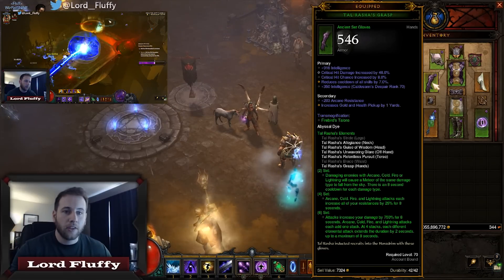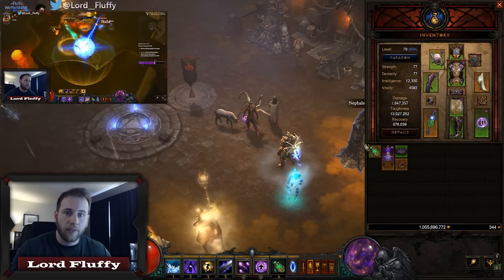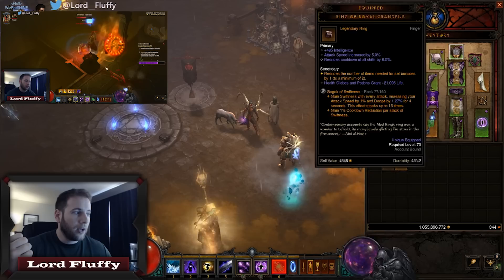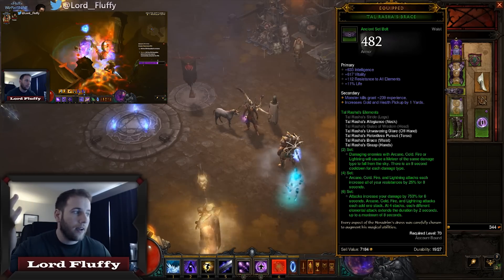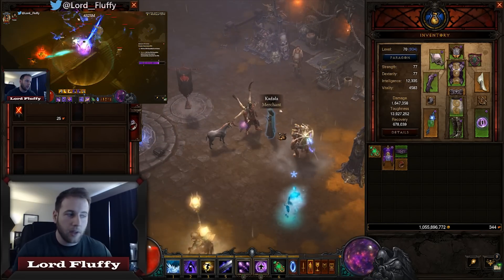In this particular setup we're running Tal 6 and Vyr 4 with Ring of Royal Grandeur — so technically Tal 5 and Vyr 3 with RoRG. You've got to work out either you're going to wear the Tal Rasha belt and have the Swami in your head slot, or have the Vyr belt and Tal Rasha in your head slot. Either way you've got to have both of these items — one in the cube and one you're actually wearing.